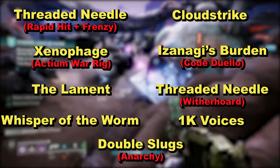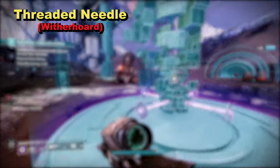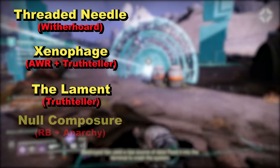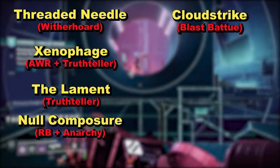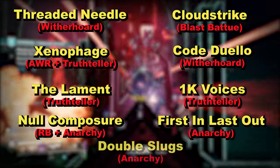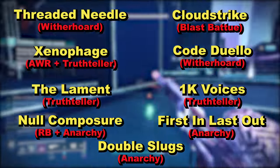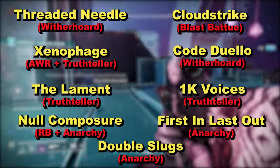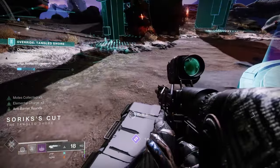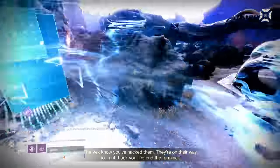They'll all be summarised in a table and on the graph, and then we'll test Sleeper DPS again but this time with Breach and Clear. The weapons or combinations it will be compared to there are: the same Threaded Needle with Witherhorde; Xenophage with Actium War Rig and True Teller; The Lament with True Teller; Null Composure with Reservoir Burst and Anarchy; Cloudstrike with Blasted Shard; Code Duello with Witherhorde; 1000 Voices with True Teller; First in Last Out with Anarchy; and Double Slugs and Anarchy. For all weapons, no mods were used to boost reserves, Legendary Weapons had a major spec mod, one Loader mod was used to slightly increase reload speed, and all testing with Sleeper Simulant was with the Catalyst. A lot of people are probably wondering why no Deathbringer with its Catalyst — that's getting its own video next, and as of recording this I still haven't finished testing. Once that is finished, its numbers will be directly comparable to this video and any other since the start of Season of the Chosen.